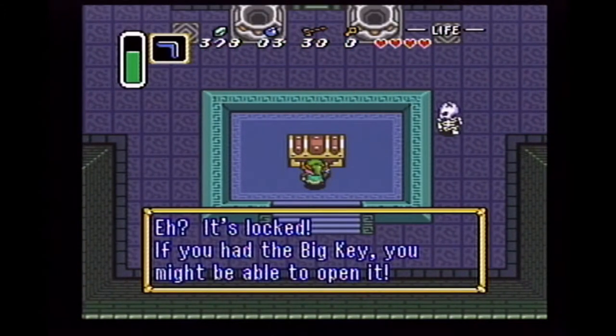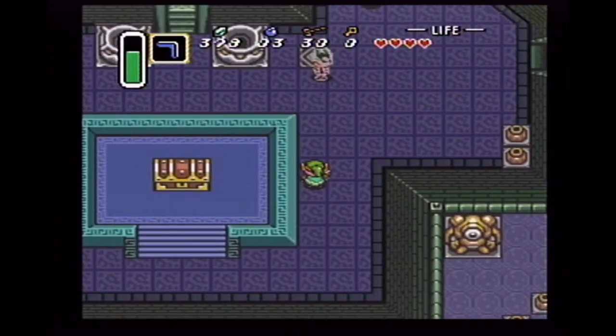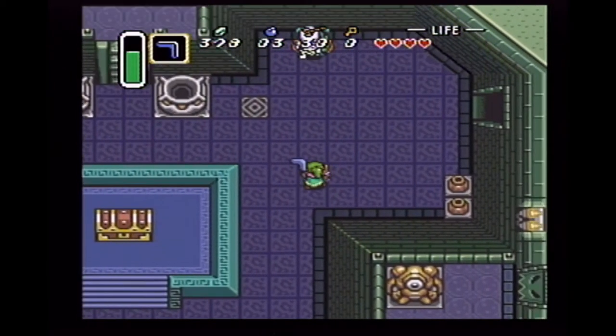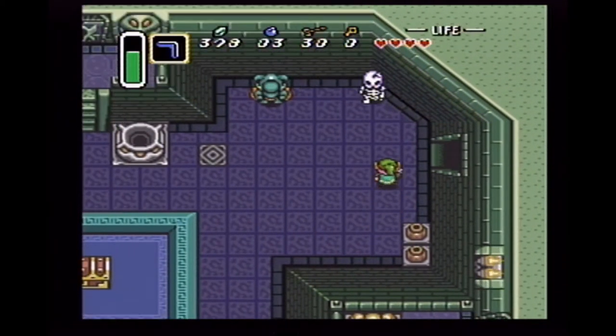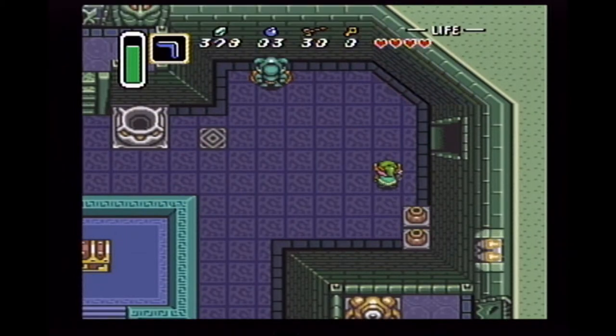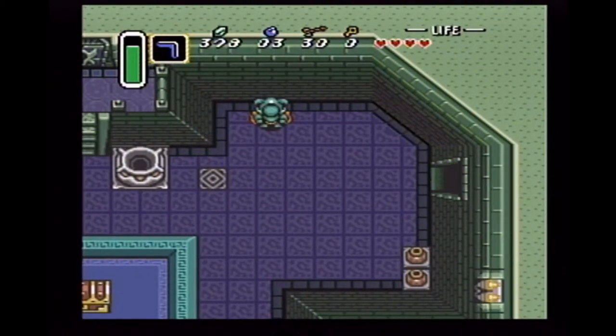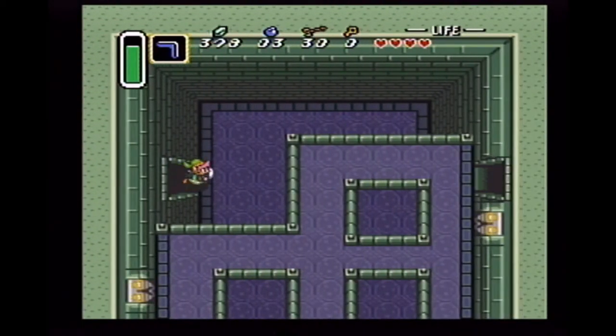It's locked. If you have the big key, you might be able to... These chests you need the big key. And you remember, in the dungeon that we rescued Zelda from, we actually got a big key. I'm kind of enamored with the idea of killing them with my boomerang now. There are a couple rooms I have to reach from the lower floor over on this side, so let's go see if we can do that.